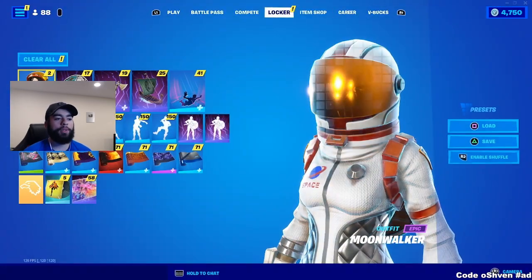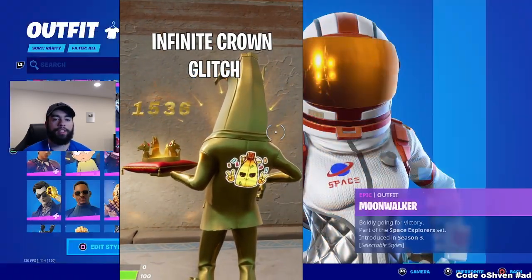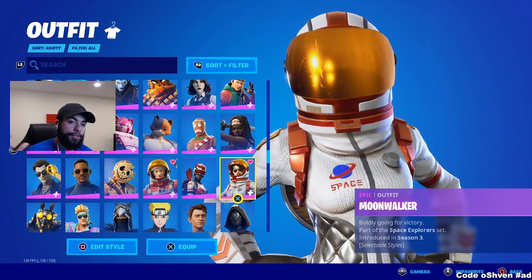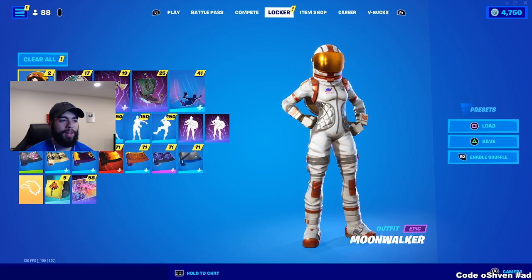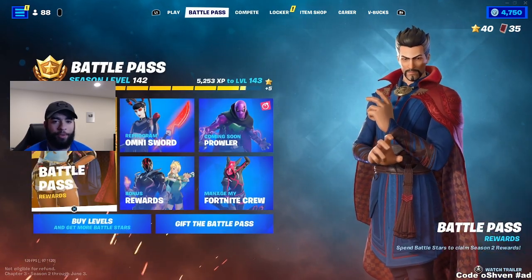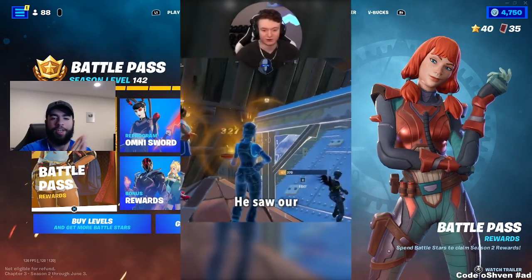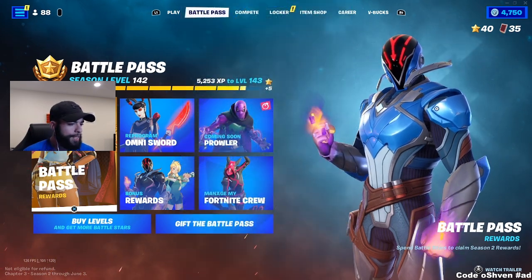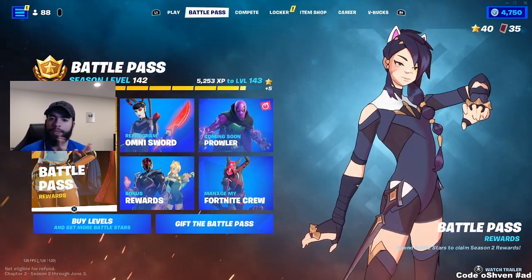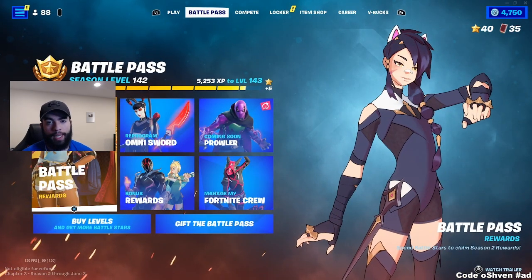Without further ado, let's get into today's video and showcase how people are getting unlimited crown wins in Fortnite Battle Royale. This glitch is absolutely insane and it's super simple to do, so just follow along to learn how to get unlimited crown wins and beat the legend himself, Ranger. As you guys know, Ranger has a whole lot of crown wins. We're about to see right now if we could beat those crown wins with this crazy glitch — fact or cap.